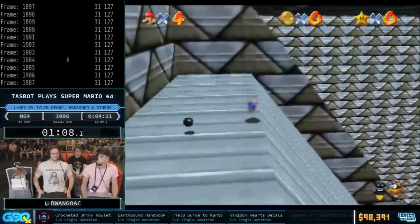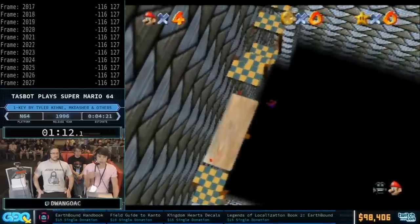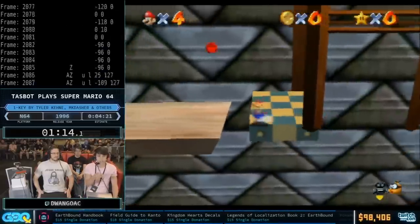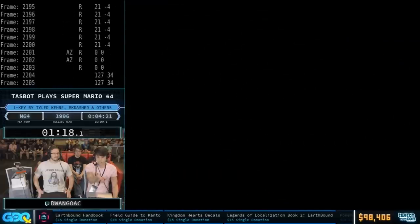He's going to do a BLJ on the rising platforms down here — this is the first parallel universe moment. We change the camera so it doesn't follow Mario, or else we'll actually crash the game.